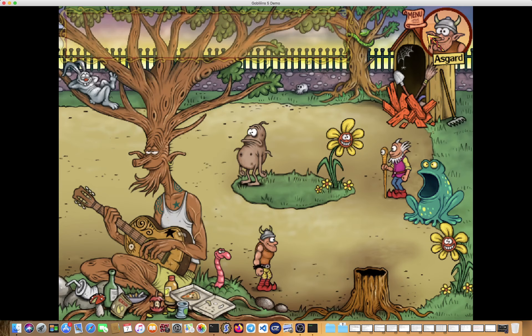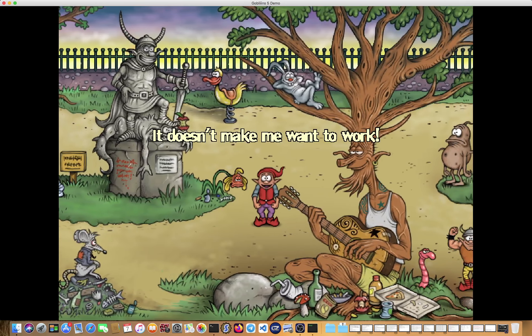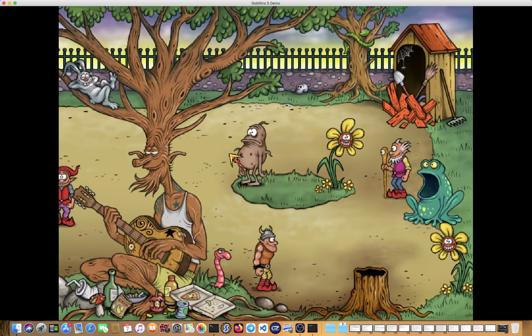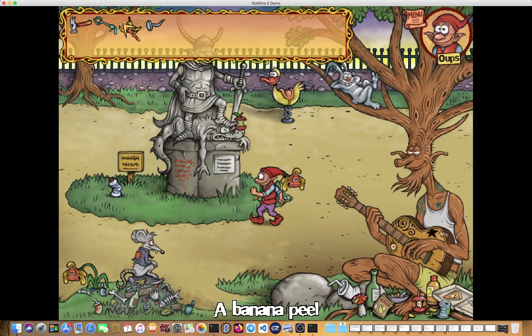My first instinct was to call on Asgard, but that didn't work — he wouldn't recognize the command and would just walk in that direction. Then I noticed I had the hammer in the inventory. We can't do anything with the rabbit — I've played through the first two levels before and there wasn't much I could do with it.